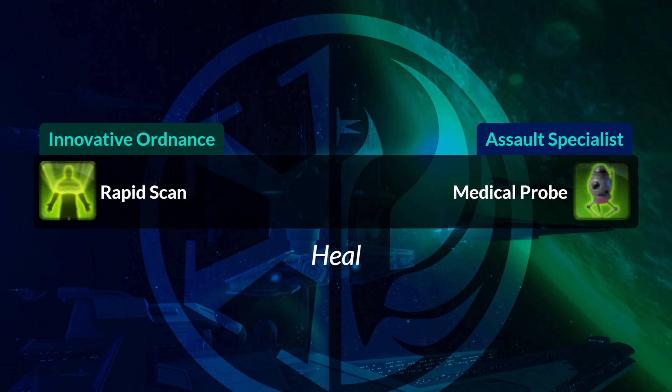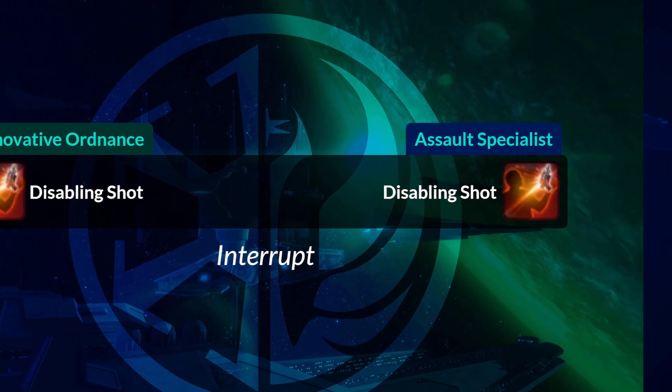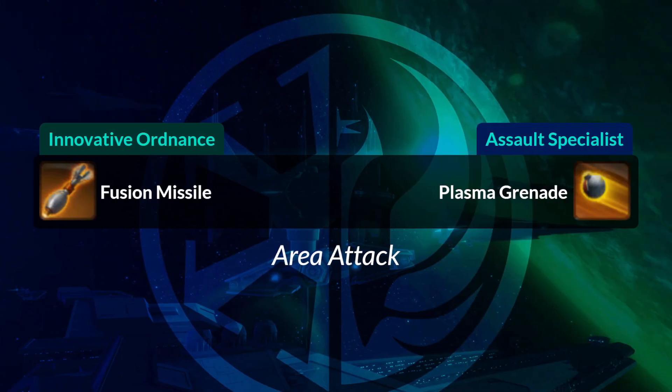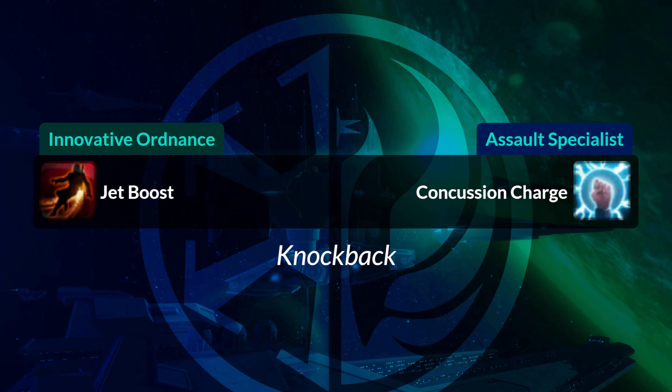Your Rapid Scan heal becomes Medical Probe. Disabling Shot, your interrupt, is the same on both sides. Sweeping Blasters, your ground attack, becomes Hail of Bolts. Fusion Missile becomes Plasma Grenade. Jet Boost, that lets you knock back enemies, becomes Concussion Charge — it's got an electric blue icon.